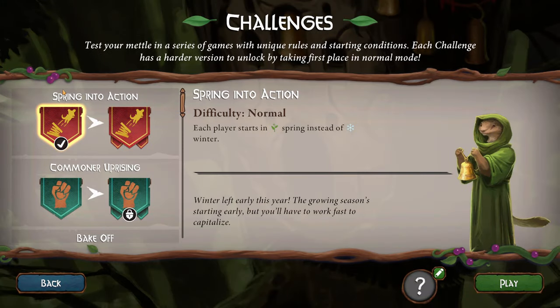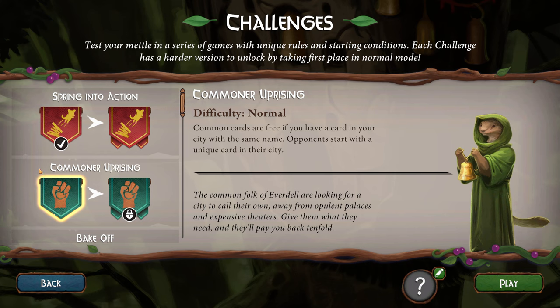So we're gonna go to challenges. Last video, if you've been following along, we did the Hedgehog and the Hedgehog sprang in the action. We all started in spring. Now we could do Sprang in the Action again on heroic difficulty, but I'm not that good yet. So I am going to do Commoner Uprising and just see what changes are made and how it makes the gameplay a little bit different. The difficulty is normal. Common cards are free if you have a card in your city with the same name. Opponents start with a unique card in their city. Interesting.